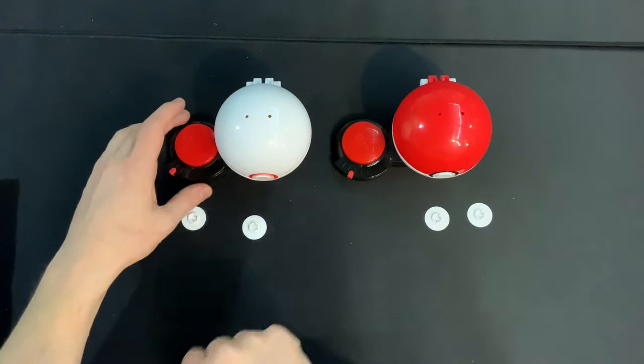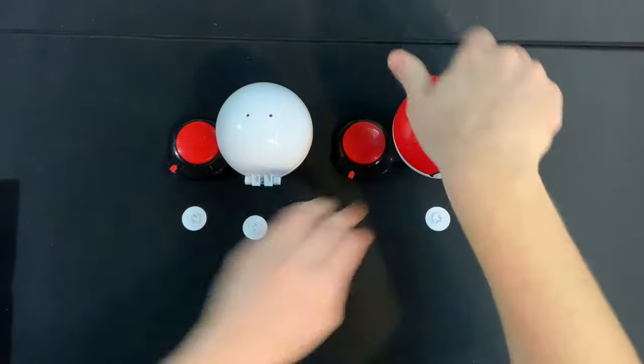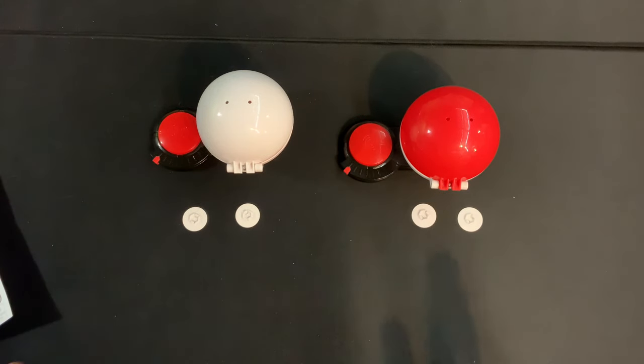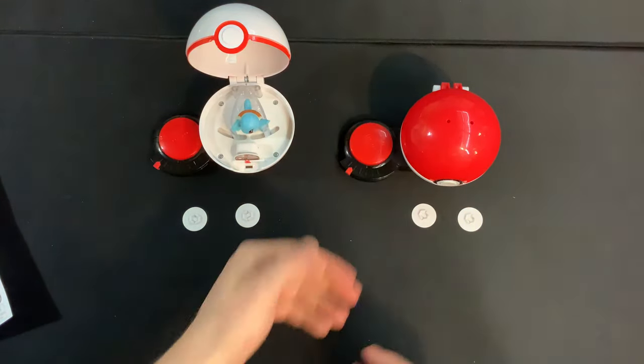Each player is going to take their attack discs and put them face down so no one can tell which one you played. Close up your Pokeballs, gently rotate them counterclockwise until they lock into place, and now you're ready to battle. With both players ready, you're going to smash your red button and reveal your Pokemon.